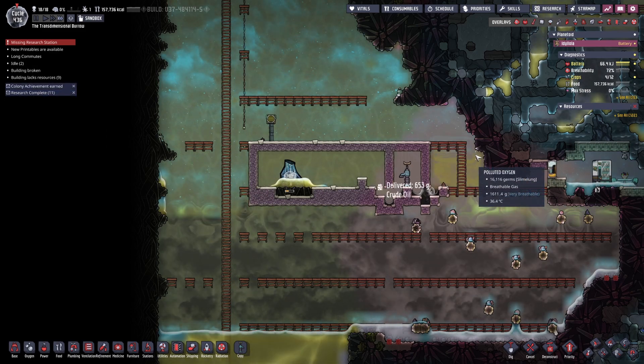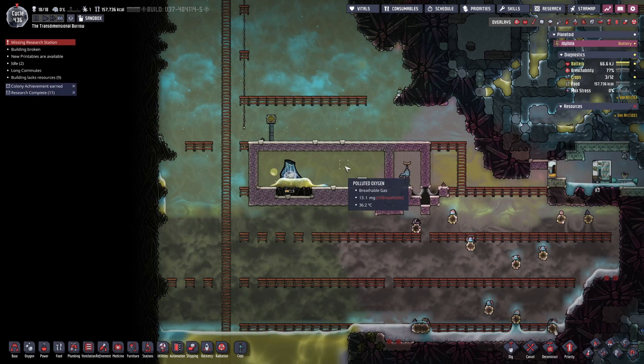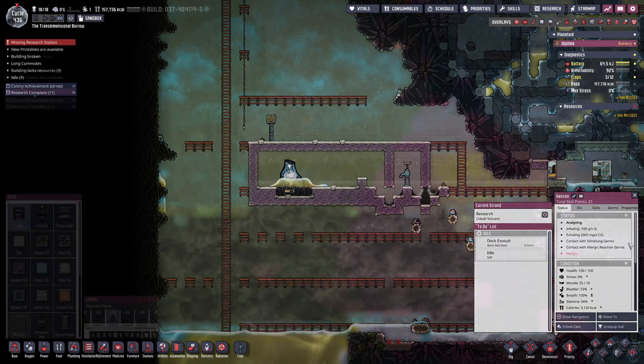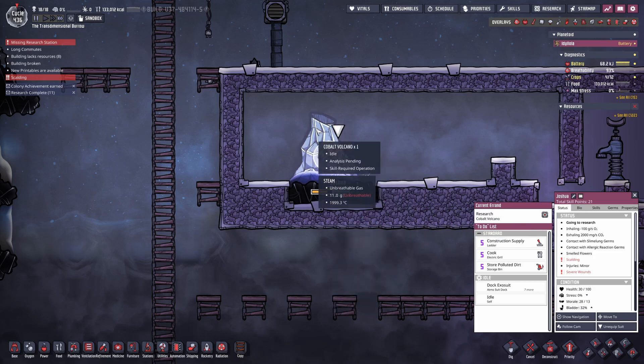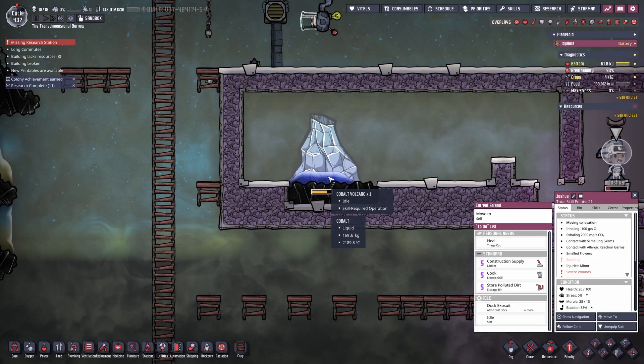The next problem was all my own doing — trying to get the duplicants to analyse an active volcano. Thankfully I have beds already prepared for such occurrences.